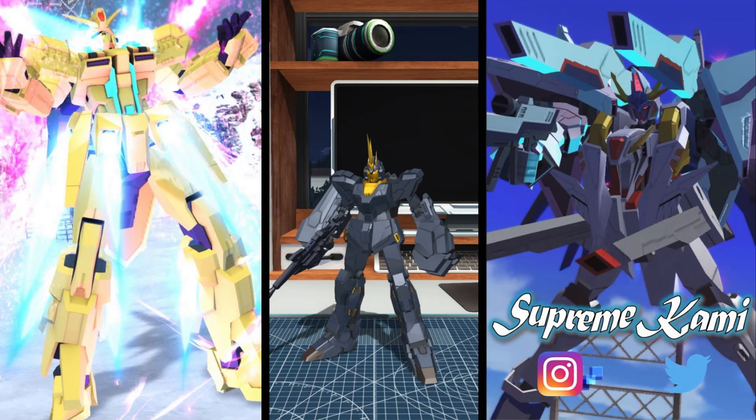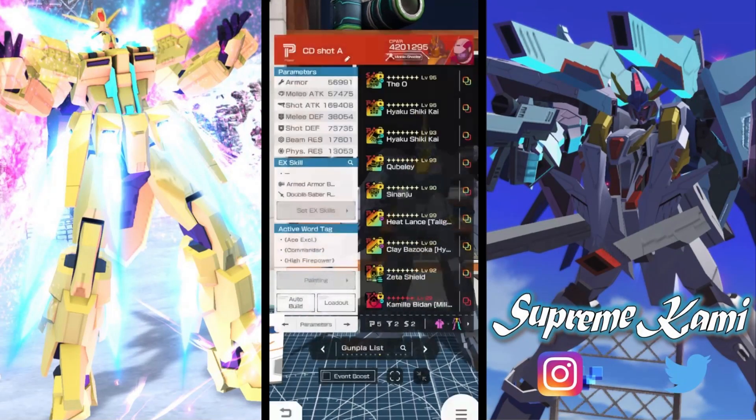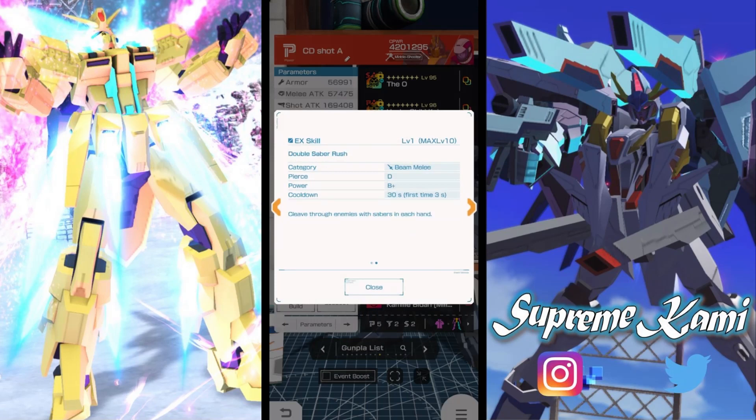All right everyone, Supreme Commie here, and today I'm going to be trying on the EX skill for the newest Banshee. We've got the Army EX skill, the Armed Armor BS, as well as the Double Savior Rush. In terms of what I want to be doing today, I'll be running a few tests, first doing a 100% cooldown reduction build, running some multi-mission matches, and trying out the EX skill damage and consistency.